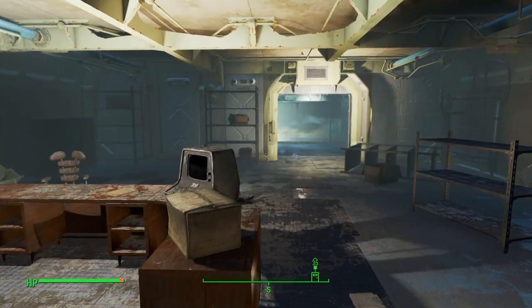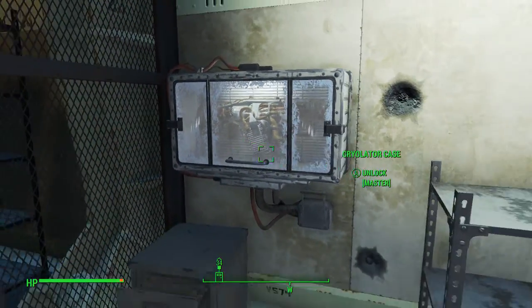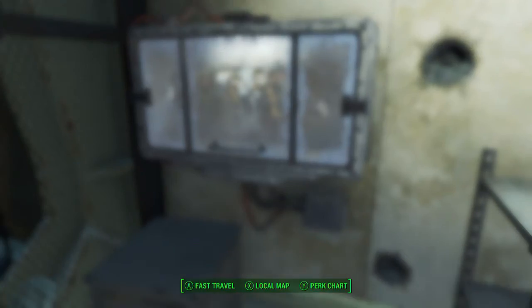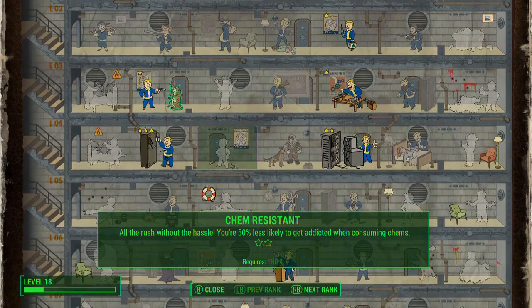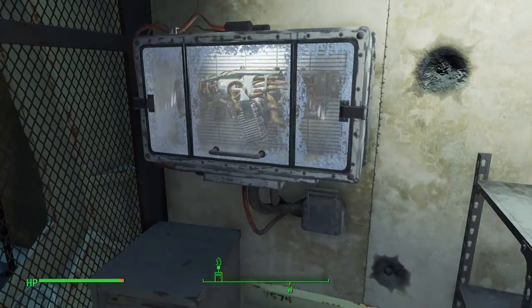You're going to come back to Vault 111 — I'll show you the reverse path to get down here. Let's go ahead and get the gun. It's a master lock, which you'll need to be at level 18 to unlock. If you go to the perk chart, under Locksmith, you can pick master locksmithing at three stars, level 18, with a Perception of four.